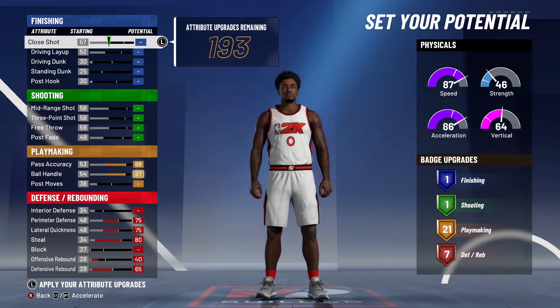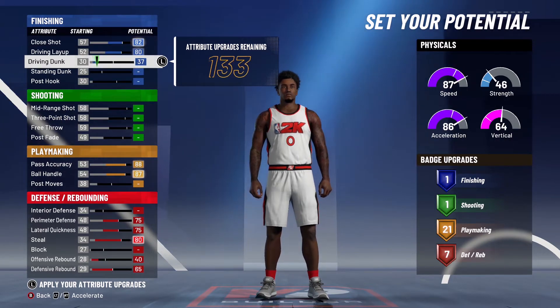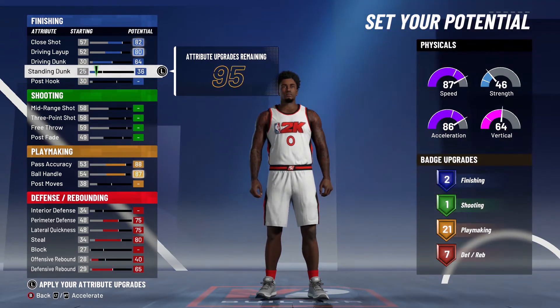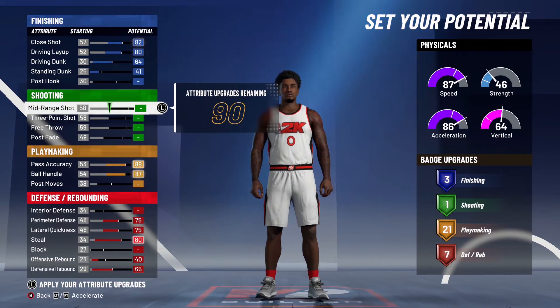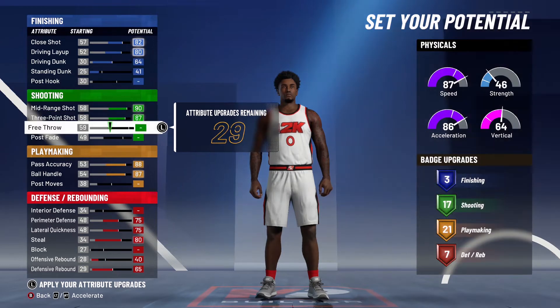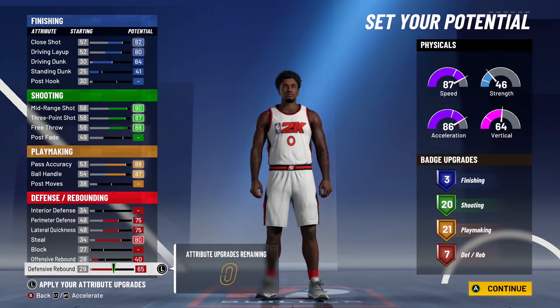For finishing, max out close shot, max out driving layup, and max out driving dunk — those are the three stats you actually need. Also put standing dunk to 41 as the most efficient way to get that three finishing badge. For shooting, max out mid-range, max out three-pointer, then put the rest into free throw. In total that gives you three finishing, 20 shooting, 21 playmaking, and seven defensive badges.